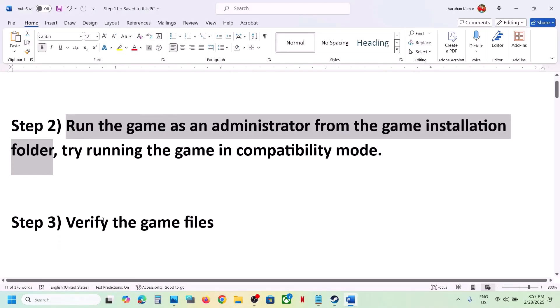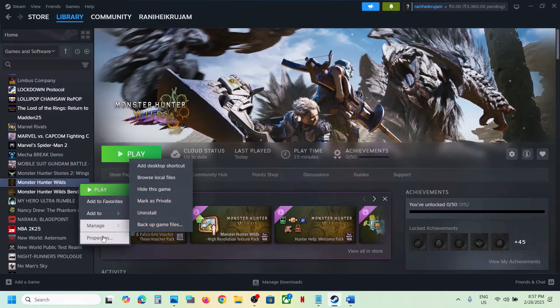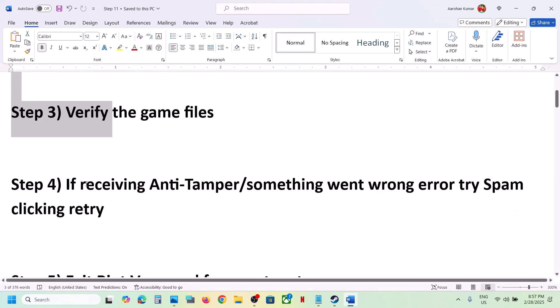The next step is to verify the game files — do not ignore this step. Make a right click on the game, select Properties, go to the Installed Files tab, and then click on Verify Integrity of Game Files. Once the verification is 100% complete, launch the game and check.